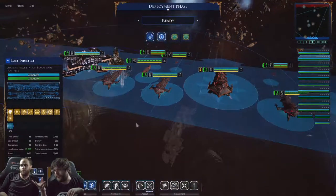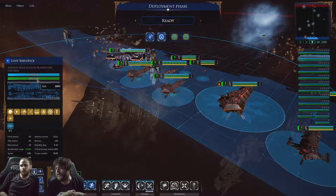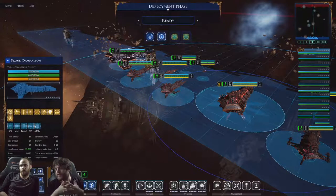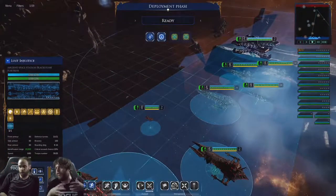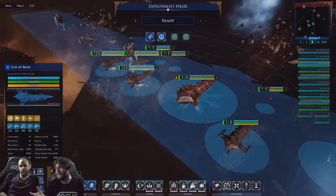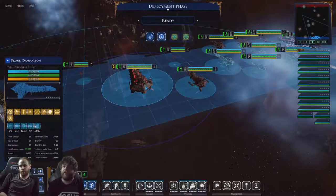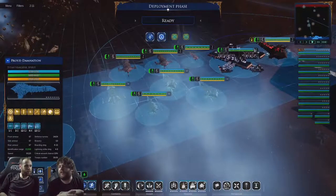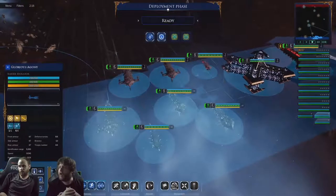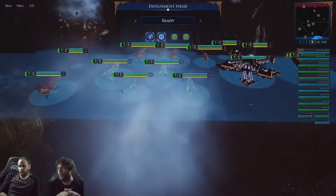If you look at the difference in health totals, even though the Blackstone is 300 to 400 points more expensive than the Vengeful Spirit, it has way less health — almost two thirds. There is a little bit of balance in this mode. We're not trying to make something that isn't fun to play, but we're not going to balance it to the level of the 1v1 mode. We're focusing on the 1v1, 1,200 point mode. If there's something totally busted in Massive Fleets, we'll take a look, but it isn't going to be our number one priority — making sure you have fun is.